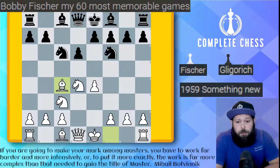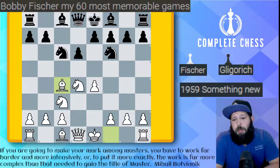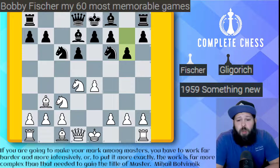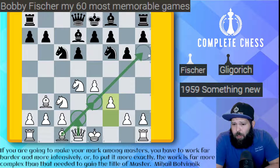Fischer likes to play his bishop to c4. He likes it on this diagonal. I'm not a very big fan of this, especially since everyone knew about this and is pretty well-prepared against it. Bishop to d7 got played, bishop to b3, and g6. Now we've changed into the dragon variation. Pawn to f3 - he gets ready for his Yugoslav attack. He's going to be playing an English attacking idea: bishop b3, queen d2, trade off the bishops, launch the pawns forward, and castle queenside.